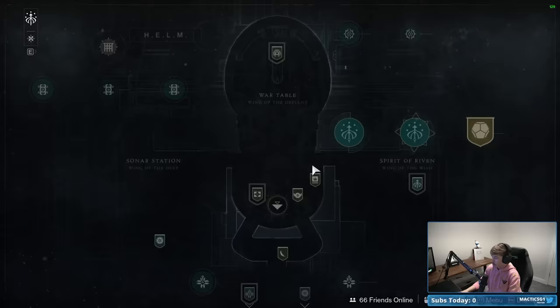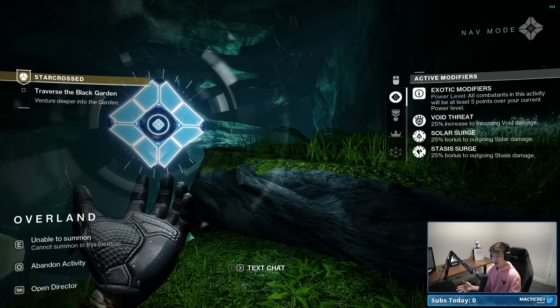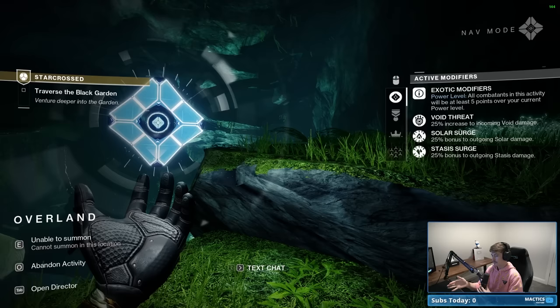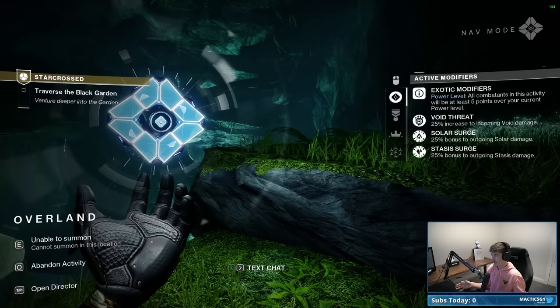Before I go over the loadout, I want to mention that at the time of recording there is a Void threat and a Solar and Stasis surge. I don't know if these change week to week, so when you launch this make sure you check the modifiers. If they're different, you may want to adjust your resistance mods and elemental affinities accordingly — or just run what I'm recommending. You might do a little less damage but you'll still get through quickly.